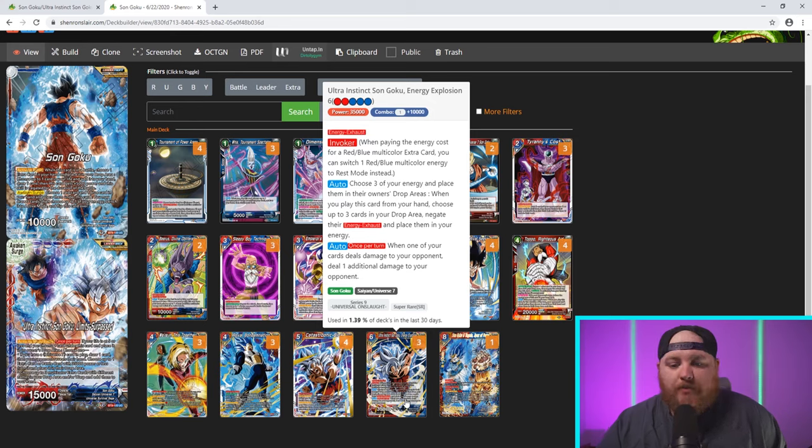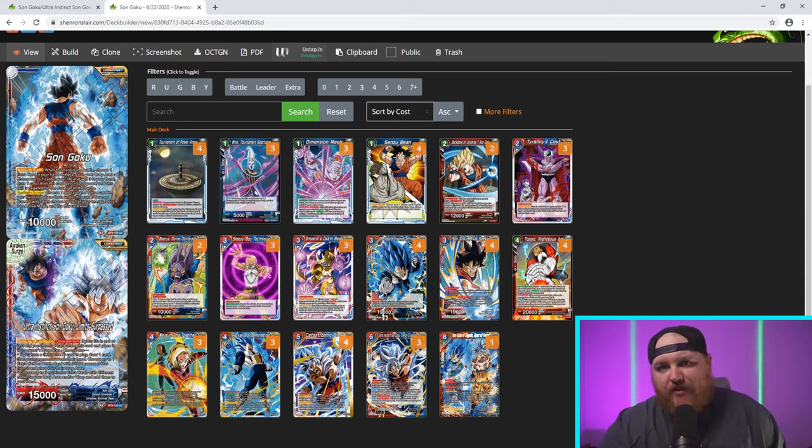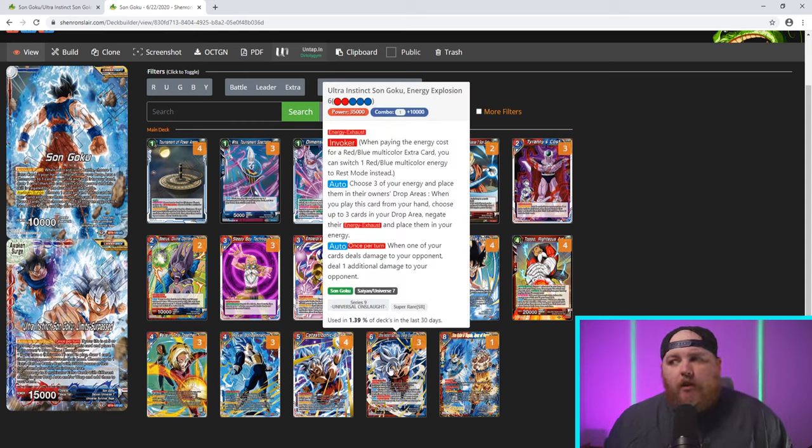When you play Ultra Instinct Energy Explosion from your hand, choose up to three cards in your drop area, negate their energy exhaust, and place them in your energy. Auto, once per turn: when one of your cards deals damage to your opponent, deal one additional damage. So the chain is: get to five energy, play Rival Seeker, use his ability, get two cards from the warp, then put out Ultra Instinct Energy Explosion. The energy resets, so the whole chain is effectively free. You now have another Invoker target, and then you go into the Catastrophic Blow, which is really the primary win condition of the deck now.